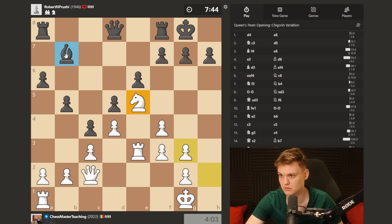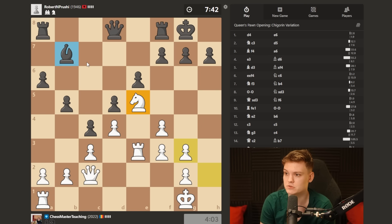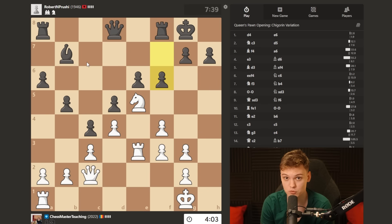The knight is the most powerful piece on the board right now. I mean, such a knight can even be stronger than the rook.